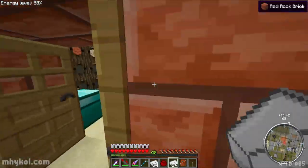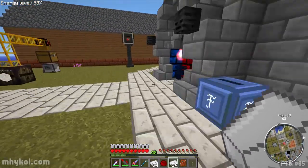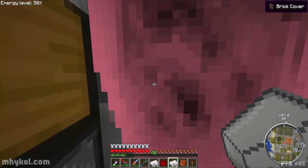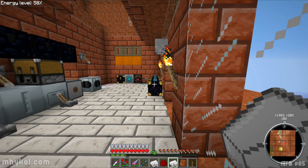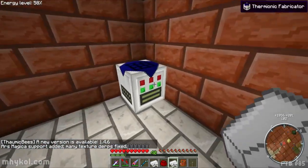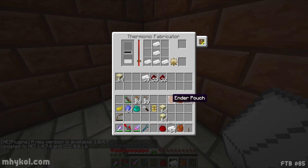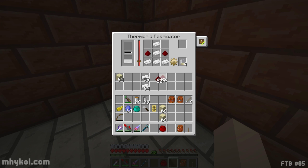I should grab sand, or I could grab some from the other side at the red rock base. Beautiful little portal crash there - I always enjoy this. So I need the thermionic fabricator. We need the electron tubes and we'll put those there with redstone.